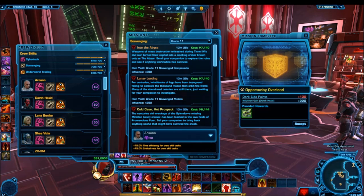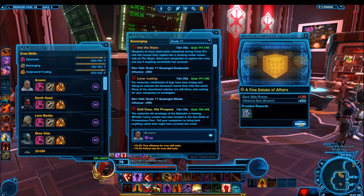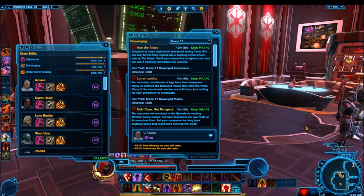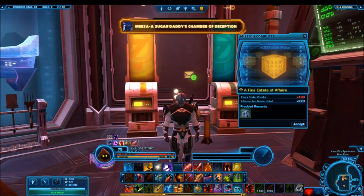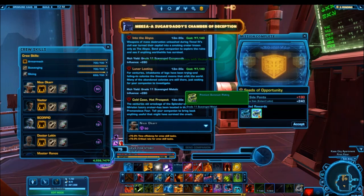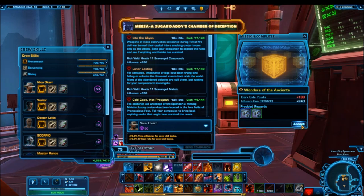The green scavenging materials sell for 5,000 to 10,000 credits each, while the blue and purple ones — which are supposed to be harder to get — only sell for about 1,000 to 2,000 credits each. So the green ones are what you want. That means you do NOT want to send companions on the bountiful or rich yield missions, as those cost more and return blue and artifact-level materials. Instead, send companions on the moderate and abundant yield missions — Opportunity Overload, A Fine State of Affairs, Wonders of the Ancients, and Seeds of Opportunity.